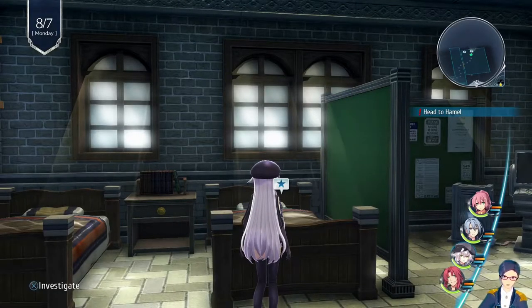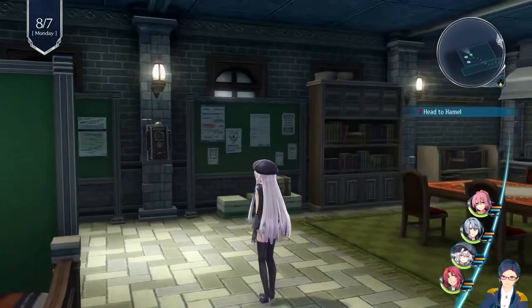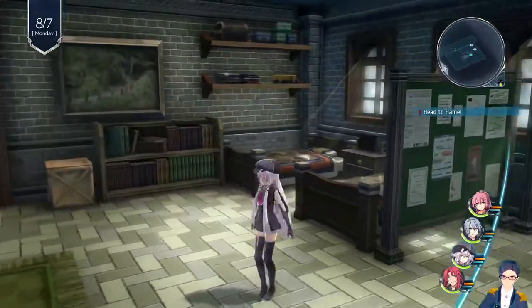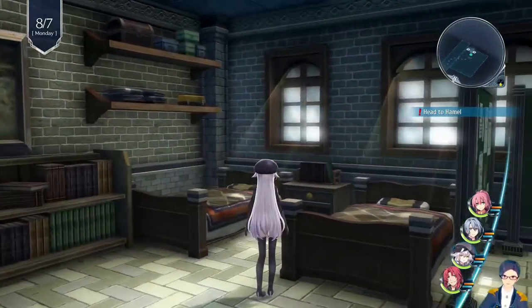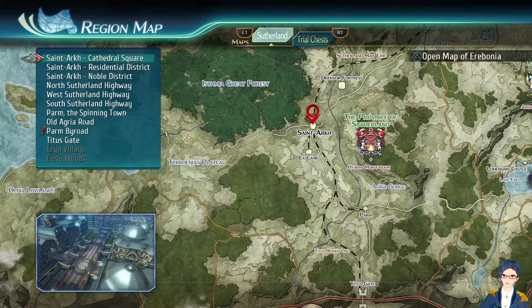This is Trails of Cold Steel 4, an early spot to grind at. This isn't too far after you leave the Great Forest after the tutorial and everything. You do need to make your way to Tidus Gate — it's not that far into the game. I don't think there are any bosses outside of the Forest that you have to fight up to this point.